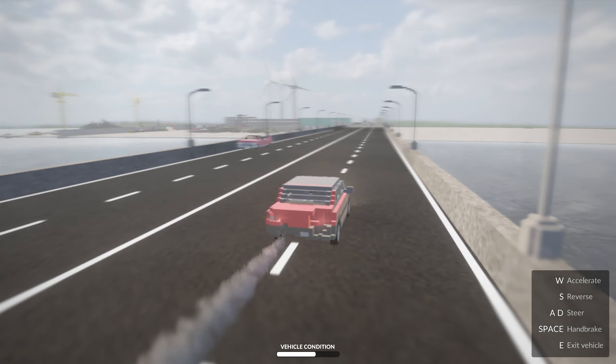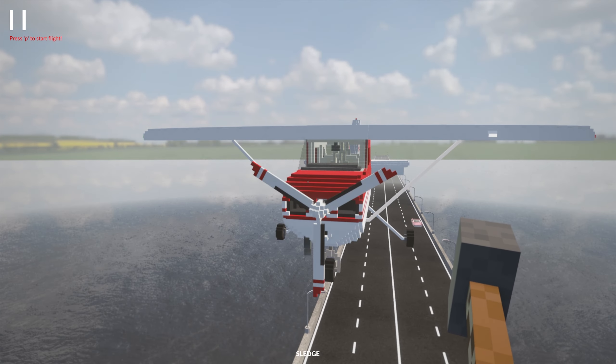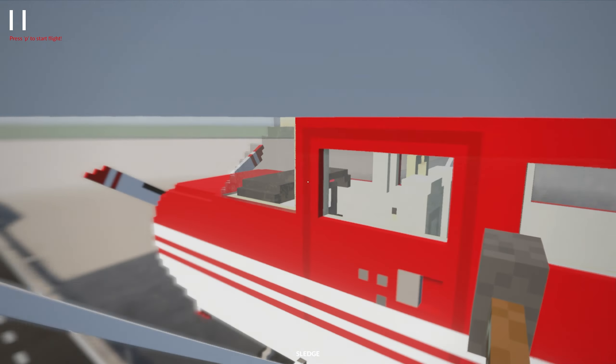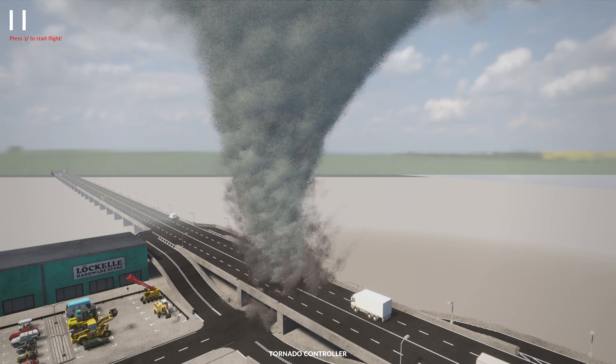First things first, we've got to get an airplane, and let's start small. This is a very simplistic aircraft — it's a single-engine, fixed-wing plane. Now we've got to spawn in the Tornado, and there it is. We've got our Tornado and we've got our airplane. The Tornado setting is currently on EF2, so it's not really crazy, but it's going to do some damage.